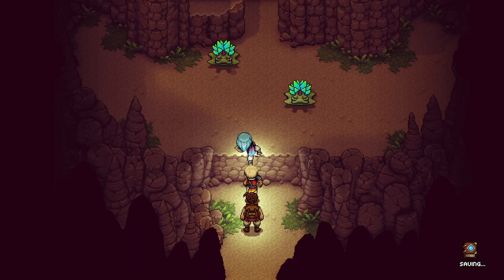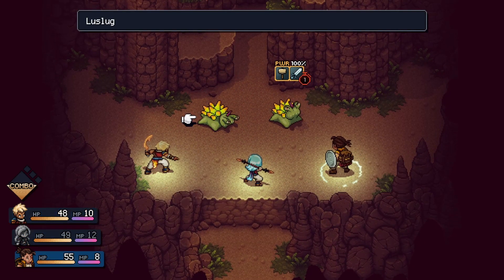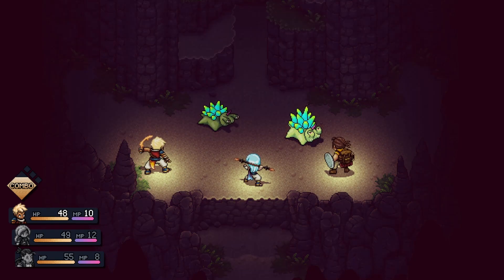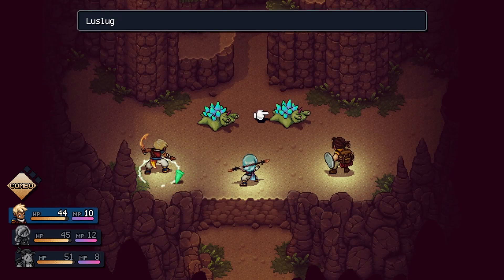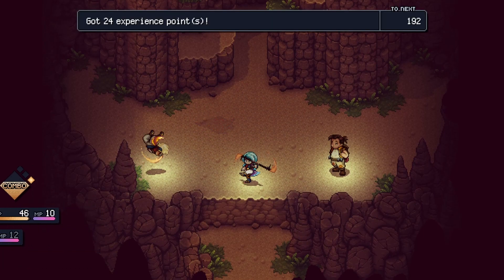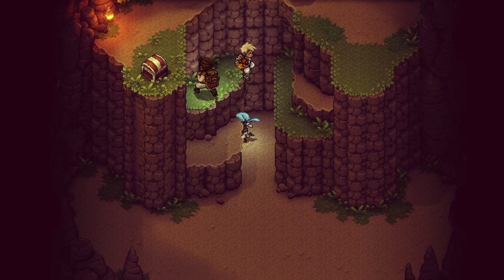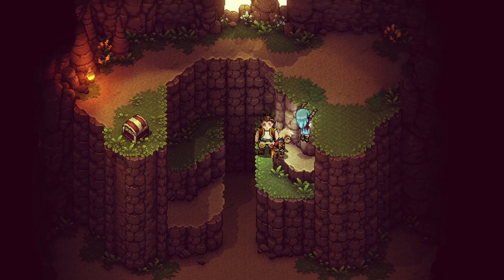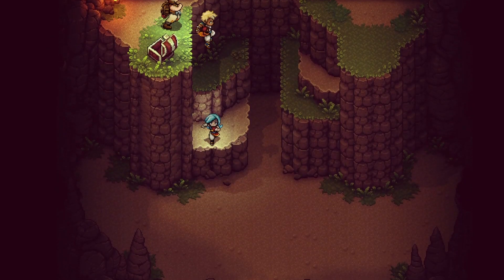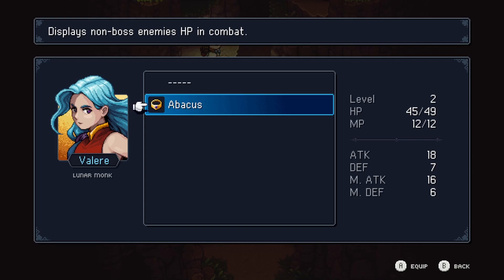Hello! Attack! Let me see him again! He uses the... Now! Yes! I did it! One down! It's already one. The animations are simple but really nicely done. I need to jump. This is nice — look at the light entering the cave! This game is pixel art but it's full of detail! What is an Abacus? Abacus — displays non-boss enemies' HP in combat! Yeah, I needed that!